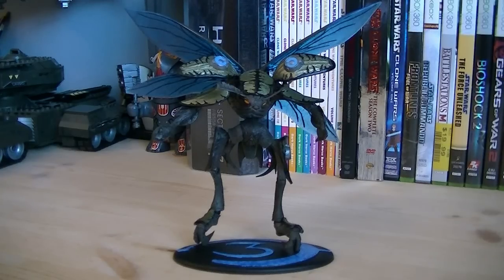The articulation for the drone includes a ball-jointed head, ball-jointed neck, swivel wings, ball-hinged shoulders, swivel biceps, hinged elbows, ball-jointed waist, ball-jointed hips, hinged knees, and ball-hinged ankles.